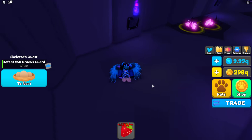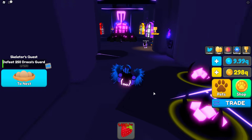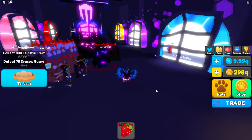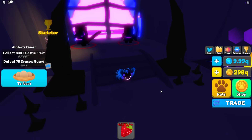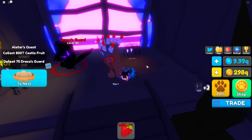Once you go in you actually do fall down like this, which I think is a bug — it'll probably be fixed. But when you fall down you have these fruits right here, which is pretty cool. If you keep going up you have a quest from Alatar again, and I guess he has another quest you have to do as well. Right here we have the Draco's Guard, which are level 165, so these are pretty good.